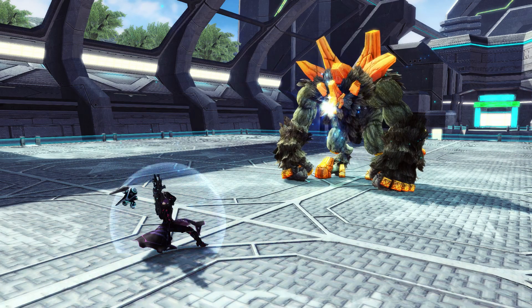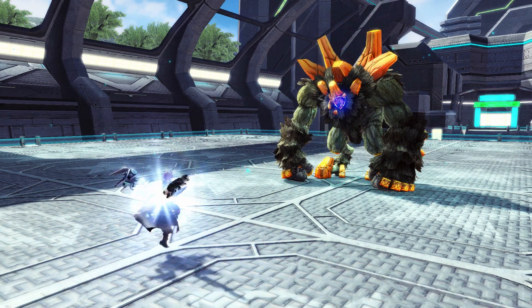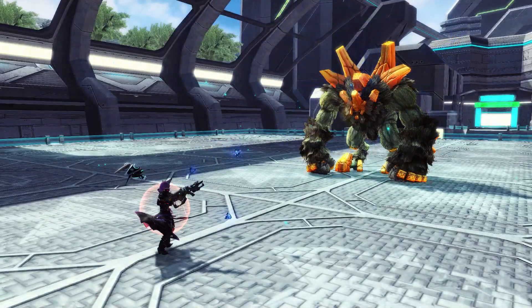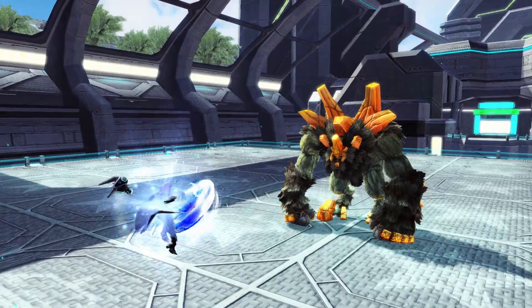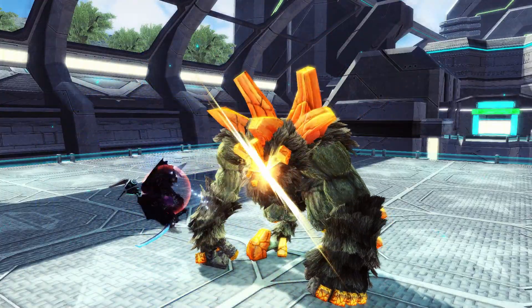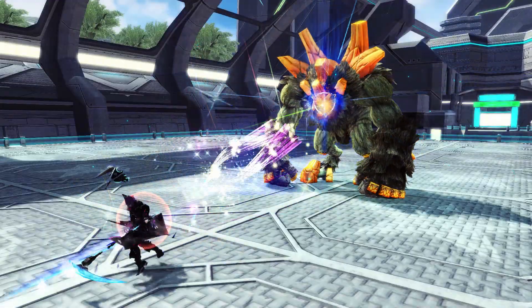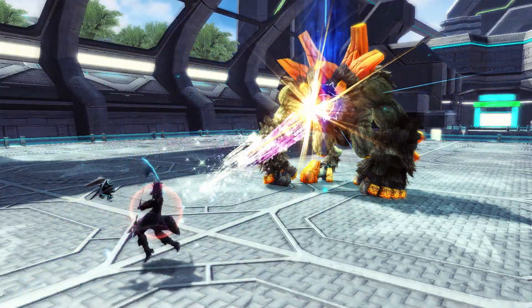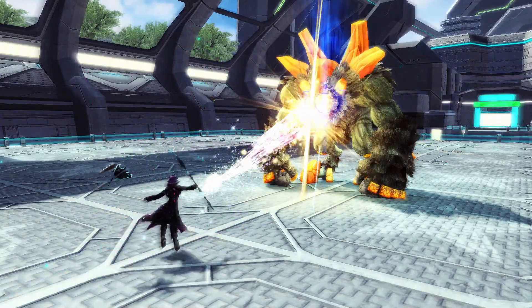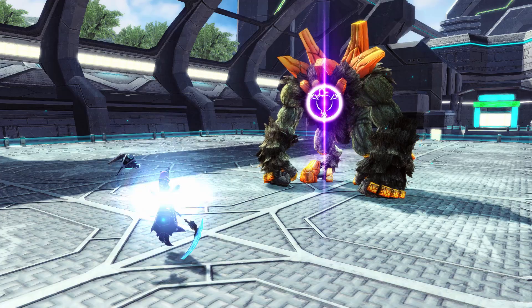Every type of attack you land will help you accumulate marks, generally based on how many PAs or techs you use. These marks can then be detonated with a charged weapon action from any Phantom weapon to restore some PP and deal some damage in a small AoE. A blue mark will appear first and when detonated restores 30 PP and deals moderate damage, while a purple mark restores 50 PP and deals a lot of damage.